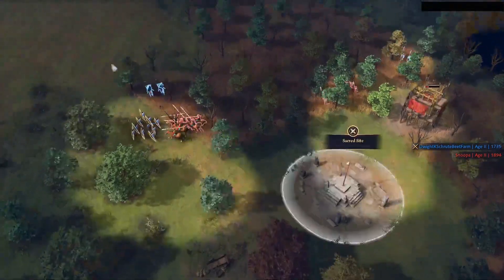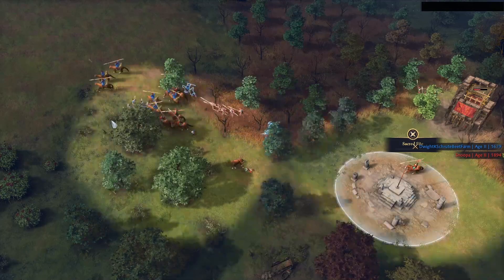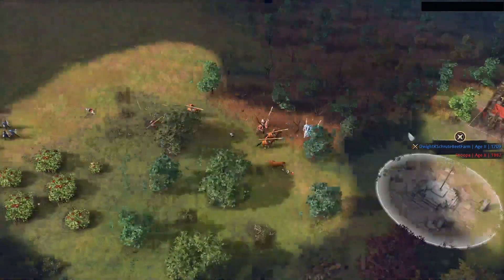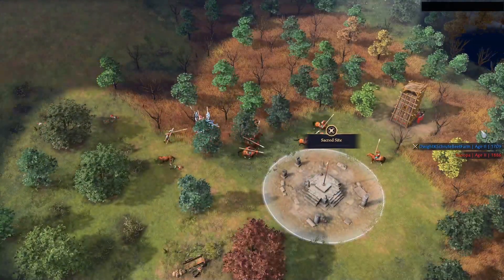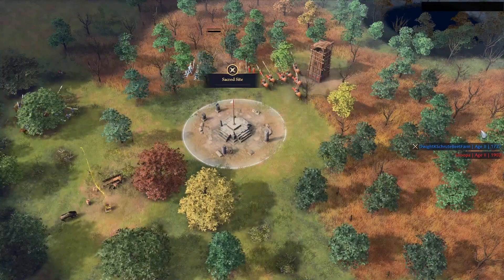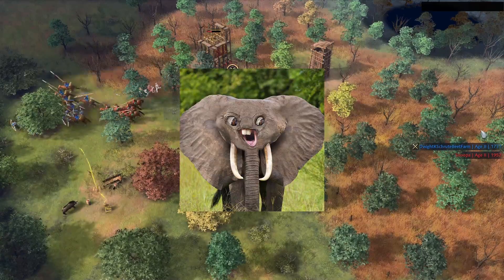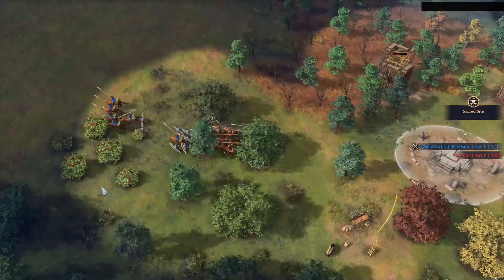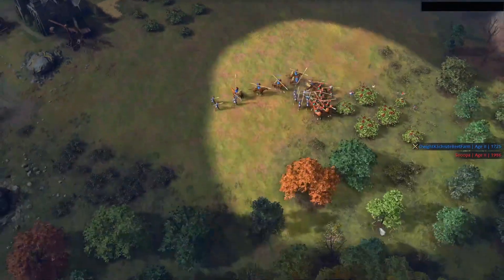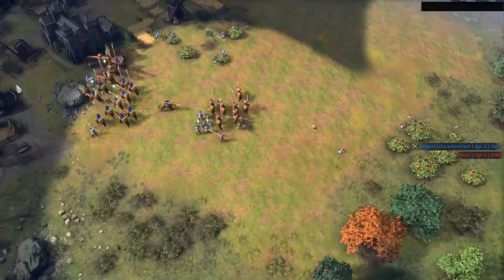Welcome to the Delhi sacred site rush build order guide. This build is focused on getting sacred sites before the 8-minute mark with Delhi. Since the nerf, you can no longer capture them in age one. Sacred sites are at the core of any build on land maps with Delhi, as they generate a whopping 200 gold per minute, and Delhi can capture them in the second age, which is unique to the Delhi Sultanate.